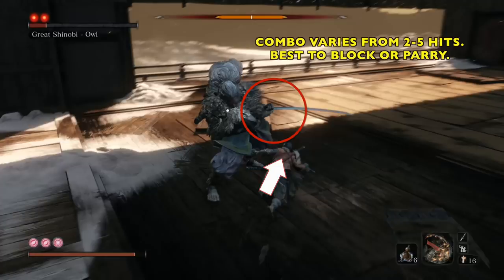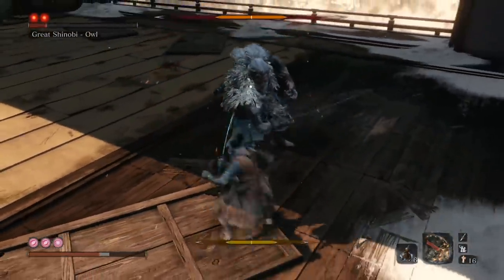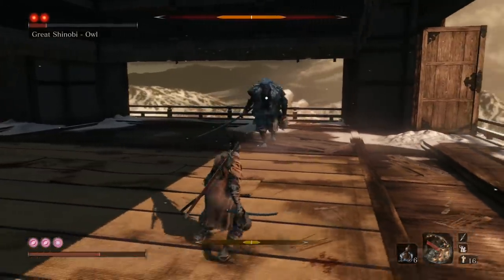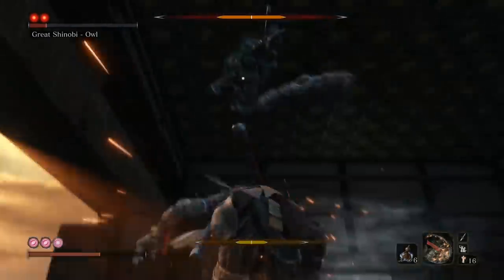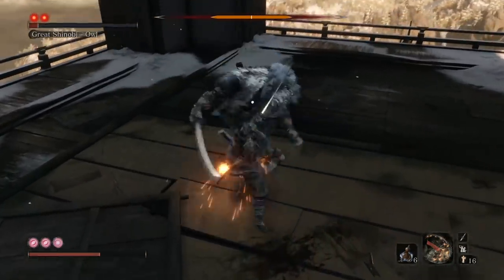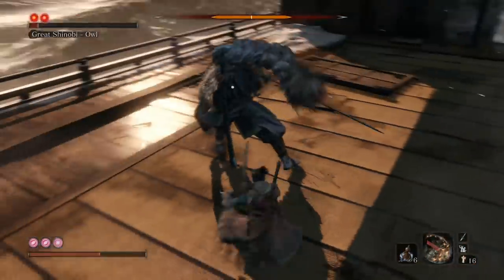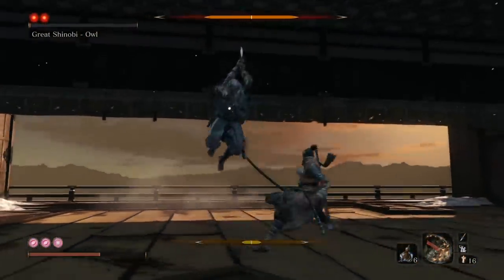He does this combo thing that varies between two to five hits — if you can dodge out, great, but for the most part you're going to want to block it, maybe parry. He also does a front kick thing — when you see him jump up and he's about to kick you, dodge backwards. Sometimes when you go in for a dodge and then hit, he will kick you and throw a bunch of shurikens. But I found that attack pretty benign; it doesn't seem to do much damage even when it hits, so it's worth the risk of doing this strategy.